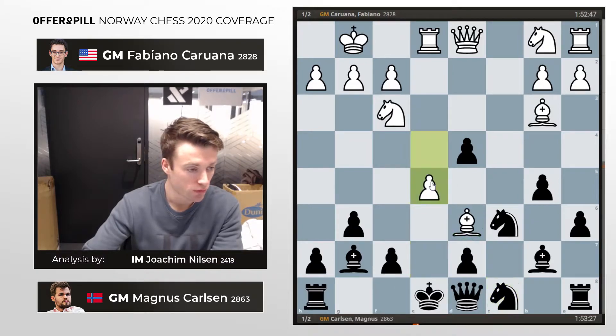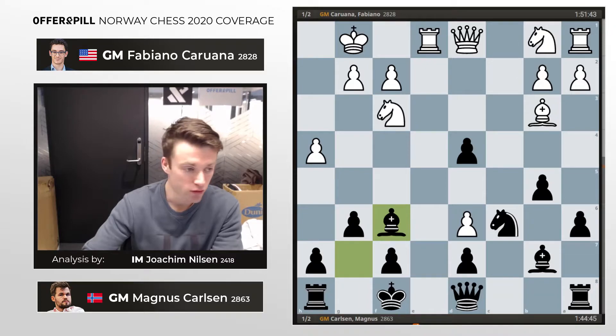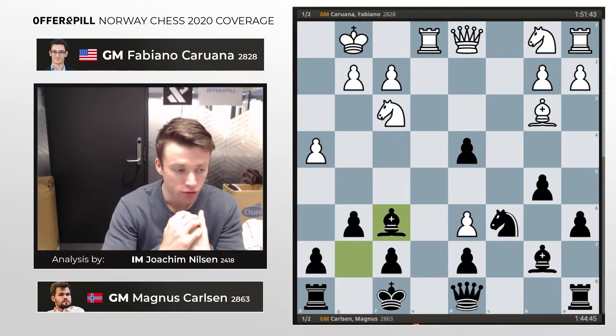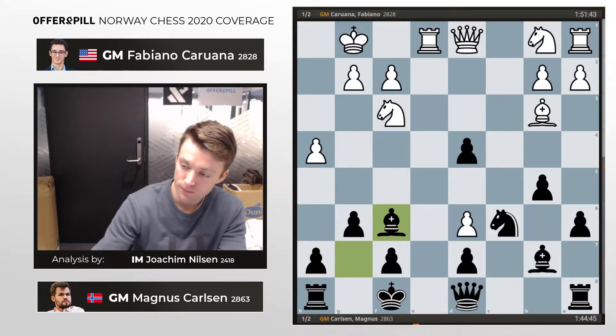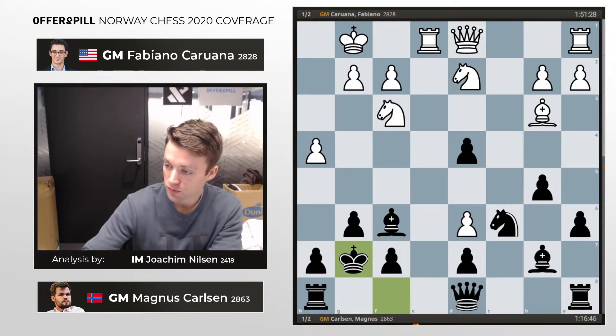Instead of moving the bishop, Fabi goes for e5 — takes, takes, king f8, h4, and now bishop f6. This is actually a variation recommended in the Sveshnikov course that both Magnus and Pieter Heine Nielsen have recommended on Chessable. It's quite cool that Magnus is following his own theoretical recommendations. Knight Bd2 and king g7, and this is supposed to be okay for black.